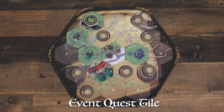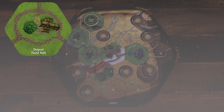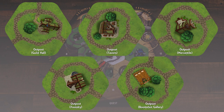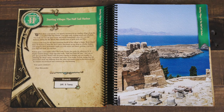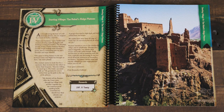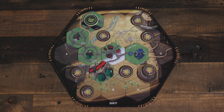When the kinship moves to an event quest tile, they look up the corresponding narrative in the logbook. Players encounter outpost tiles where they can engage in various activities, including training at the Guildhall, gambling at the Tavern, shopping at the Mercantile, transmuting Vahki at the Foundry, and even launching cogbots at targets for prizes at the Boomshot Gallery. There are three potential types of events: stat challenges, cogbot challenges, and treasure or trap challenges. After reading the corresponding event in the logbook, the kinship will choose which branching path to take, leading to different skill-based challenges involving rolling dice into modifier zones, spinning, flipping, and rolling cogbot chips, and various other activities.